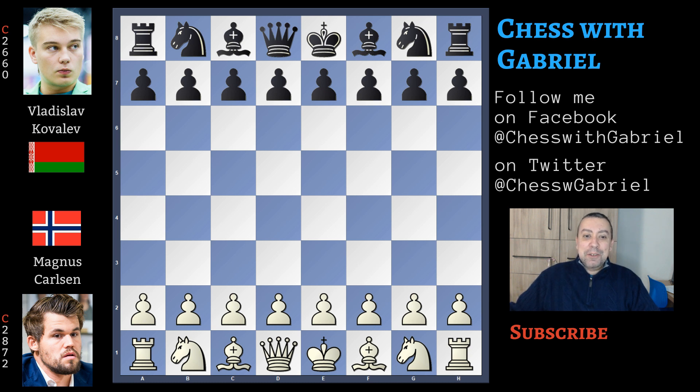Hello chess friends and welcome to the channel. Today is round 10 of the Tata Steel 2020. Caruana is the solitary leader and today is playing against Firouzja. Because it's a great game that is still in play, I'll show you that game later. After a series of draws, Carlsen began to win and is just half a point behind Caruana. We will begin our day with the decisive game Carlsen vs Kovalev.